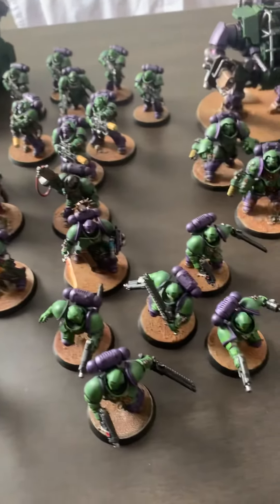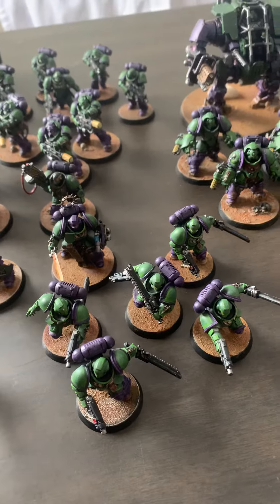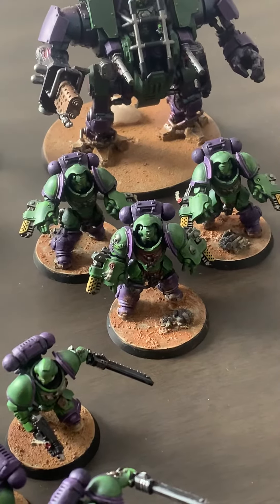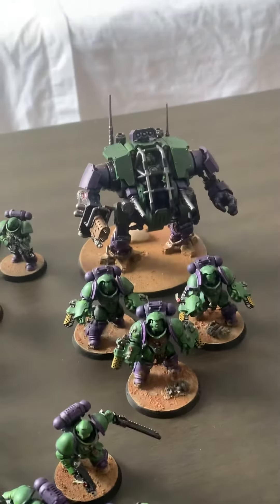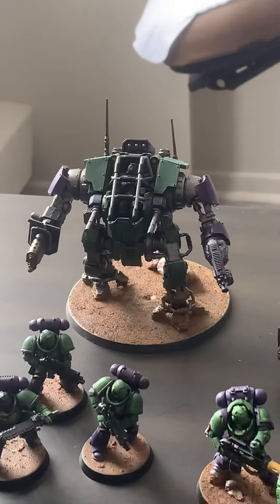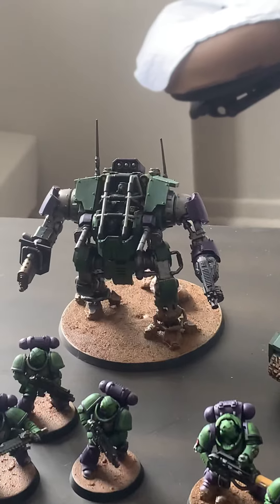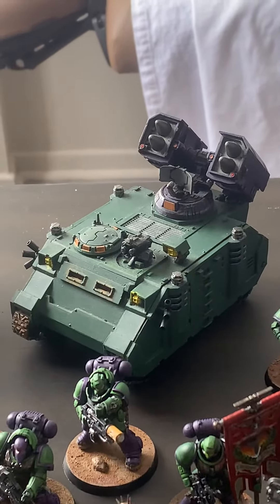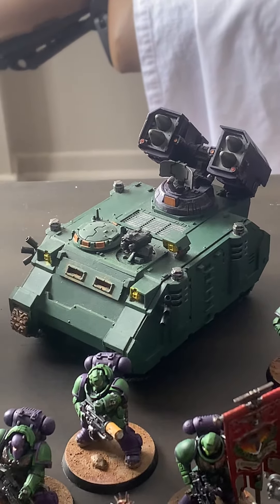Swinging over. Second assault squad, no upgrades. Flamestorm aggressors, standard in the arms box — one, two. Tactical war suits, one. Whirlwind with vengeance launchers and storm bolter upgrades.